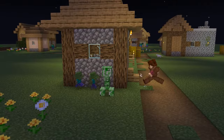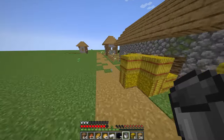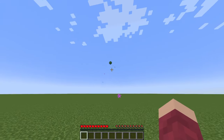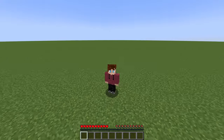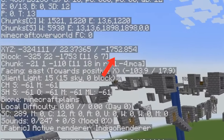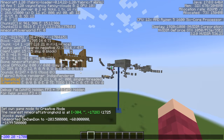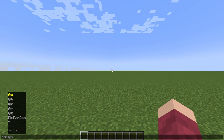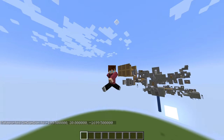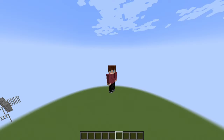Now that I had some decent loot, I figured it would be a good time to try to find the stronghold. Normally it would be practically impossible to find the stronghold randomly without any eyes of ender to point you in the right direction. But this is the exact reason why I chose to do this in a super flat world — strongholds generate at the exact same coordinates across any world, regardless of the seed. Someone made a list of where all the strongholds generate, so all I have to do is go to the closest one.